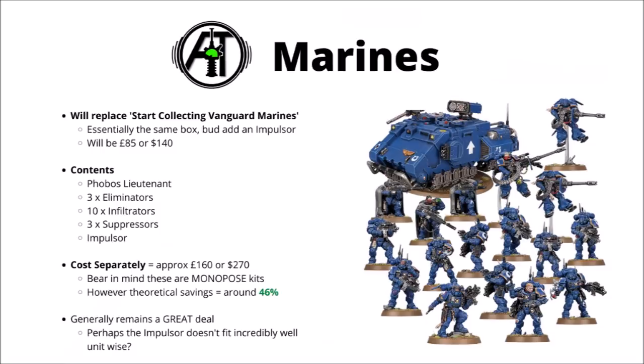So first up we have Combat Patrol Space Marines. This one is really quite similar to the one we've had before — it looks like it's going to be a direct upgrade to Start Collecting Vanguard Space Marines. That box has been out for a while and is already a really good way to get into the faction. In 9th edition they've been upping the points cost and the number of models in these boxes, and they all cost £85, €110, or $140. I was wondering how they were going to update that box, as all of those Start Collecting Vanguard Marines come on the same sprues.